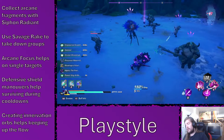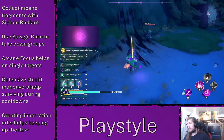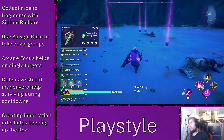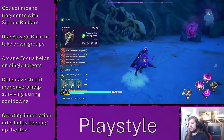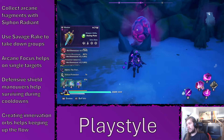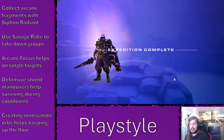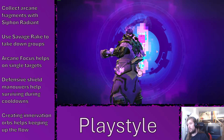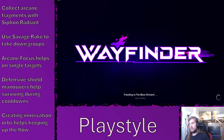One of the main things the shield playstyle excels at is giving back Arcane Fragments, because combo finishers grant Arcane Fragment stacks. With the shield you can go for very quick combos — one light attack and one loaded heavy attack counts as a full combo and can be done in very quick succession to generate Arcane Rake stacks.